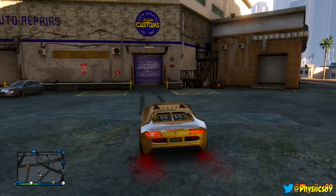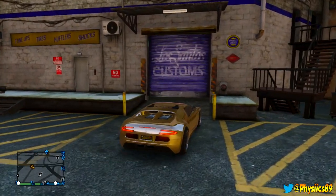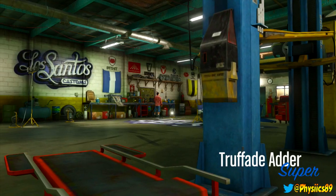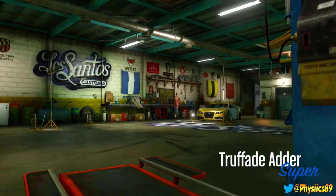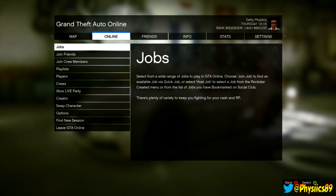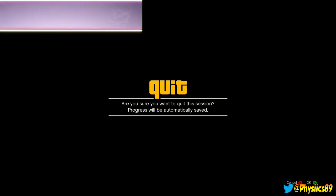In order to begin this glitch, grab any vehicle of your choice — it will work on any vehicle. Get that vehicle and go inside of the Los Santos Customs. Wait until the animation finishes, then it'll give you the prompt screen. Once you see that screen, hit the Start menu, go to Online, and find a new session, then hit A to accept.